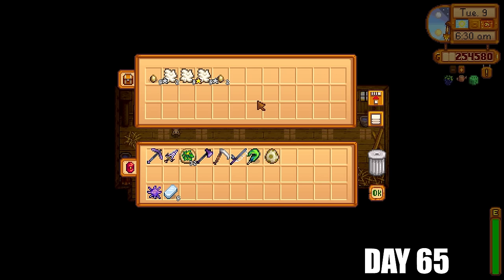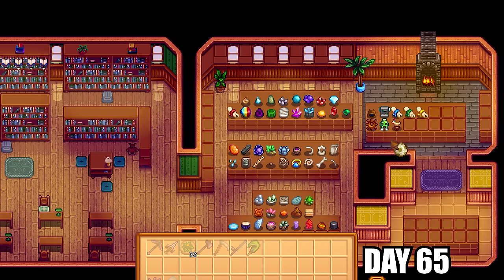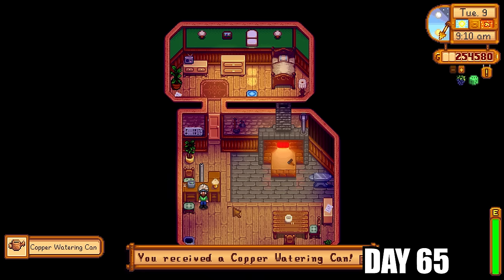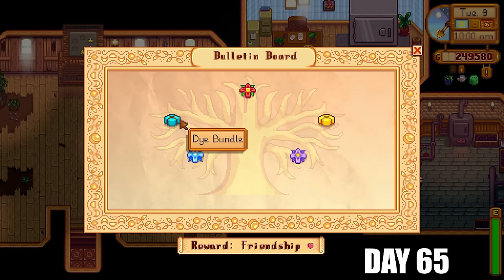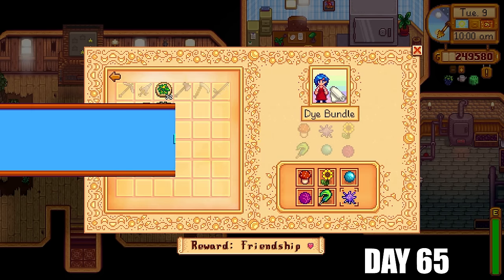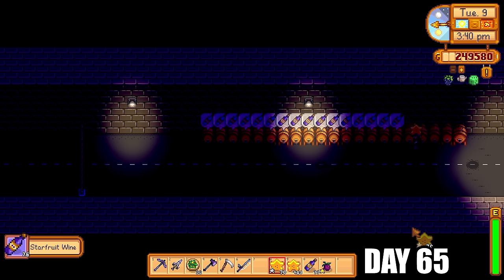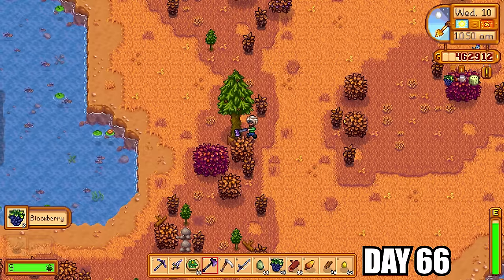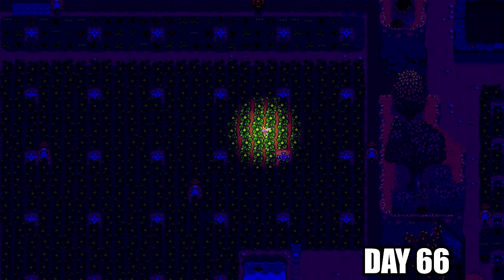I grabbed the duck feather and a duck egg — one into the community center and the other for Gunther, one more artifact closer to perfection. Got my copper watering can today off Clint and immediately gave it back to upgrade to steel, which will come in super handy for Ginger Island. For the dye bundle I had the duck feather and sea urchin — the dye bundle is complete, rewarding a seed maker. We'll be using lots of seed makers later for ancient fruit. It was then time to collect the starfruit wine all over again, and for the rest of the day I was cutting down trees — very close to foraging level 10 — and I finally got it. A crop fairy also greeted me.